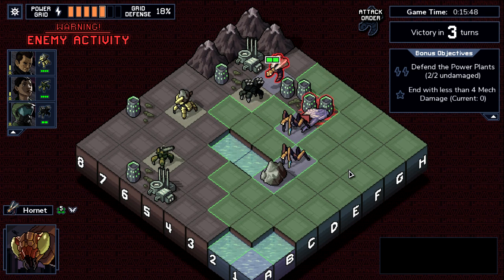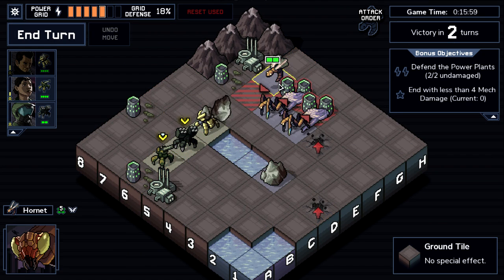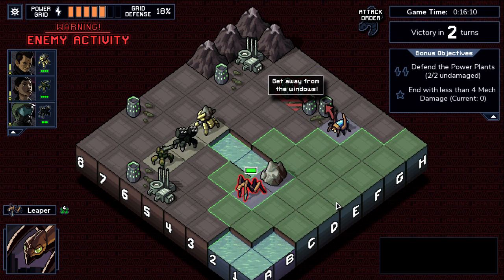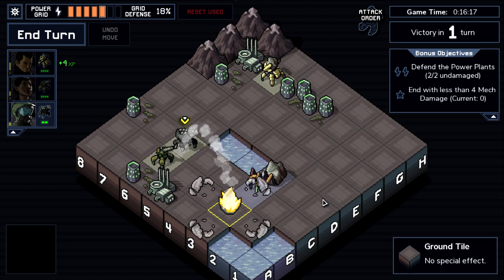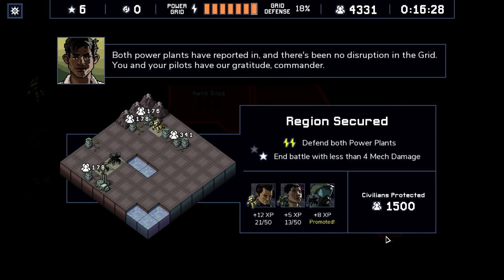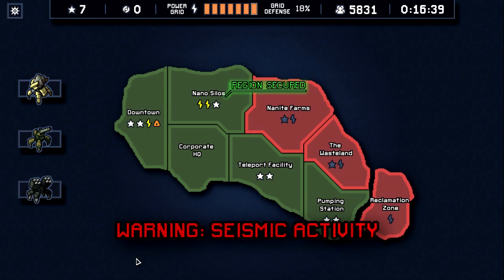Two leapers and a hornet. Clean. Two and one. There's that final pilot promotion. Grid defense — great. I think I'm going to go ahead and switch pilots here, but we're on route for a perfect island, so we'll probably end up with a better pilot soon anyway.